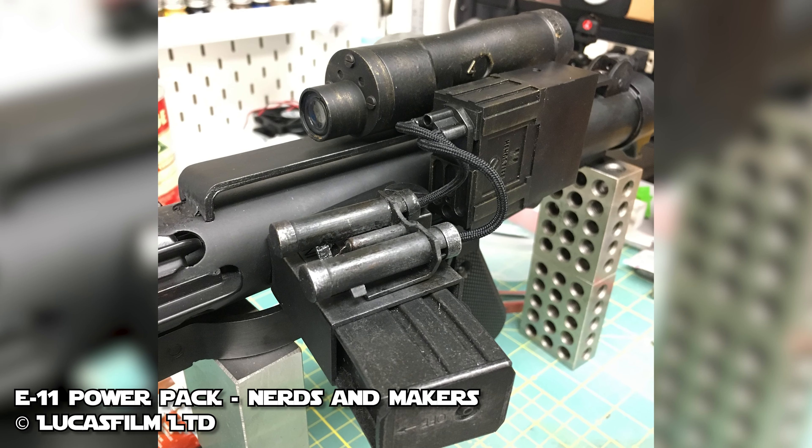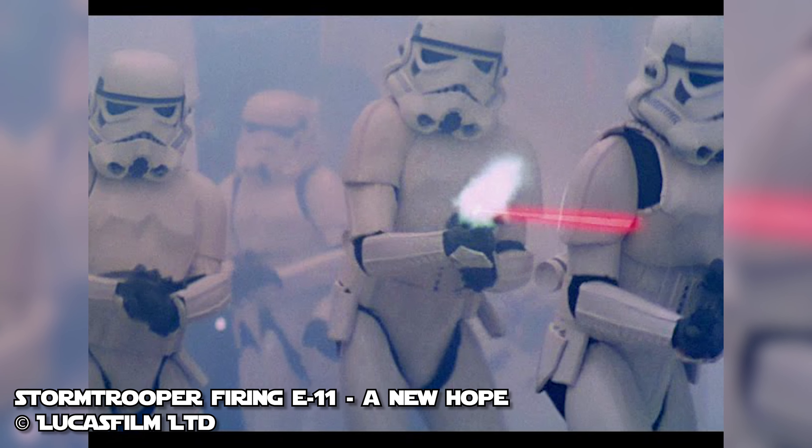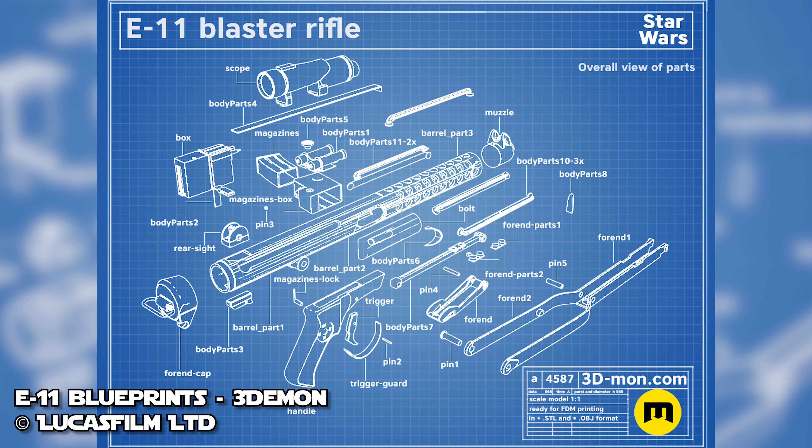A plasma cartridge allows for over 500 shots, and the more traditional Tabana gas power cells only get around 100 shots, depending on the settings. The barrel of the E-11 produces a focused and powerful particle beam.